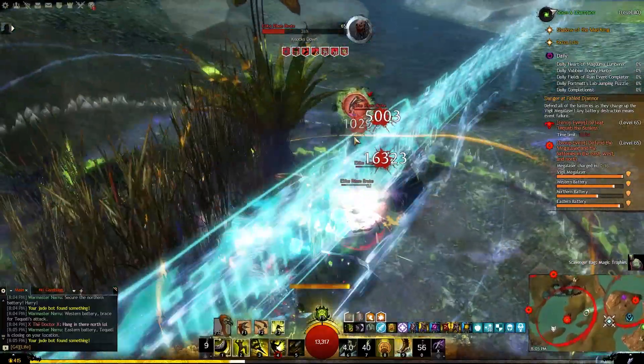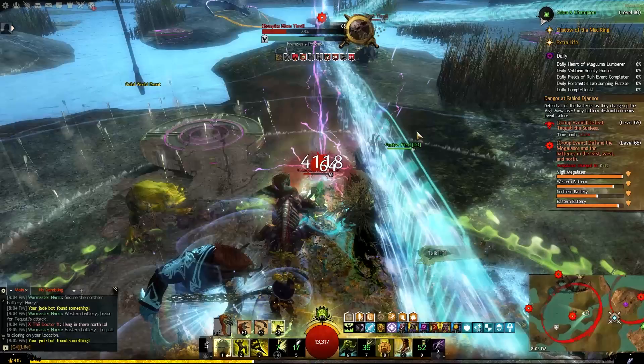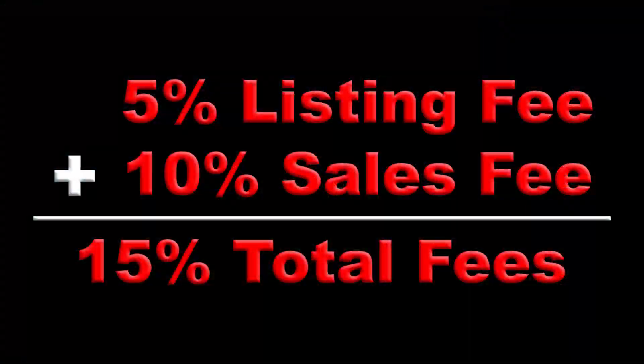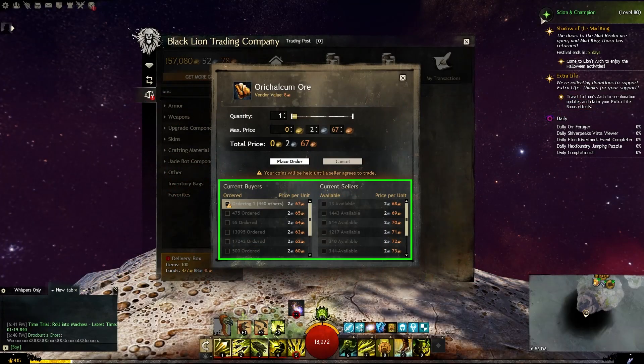This might not seem like a big difference to the first approach, but it actually works out to be significantly better. If you were to take the materials you already own and sell them on the trading post, you would receive 85% of the listing price due to the taxes you'd incur — that number is how much those materials are currently worth to you. If you used the first approach and bought materials to craft with, you'd pay 100% of the buy order price. The difference between the buy order and listing prices of most common materials tends to be smaller than the 15% difference from the taxes incurred from selling those materials.